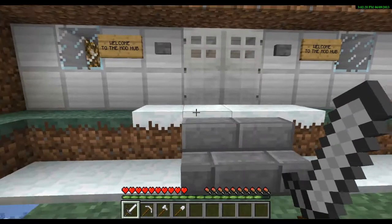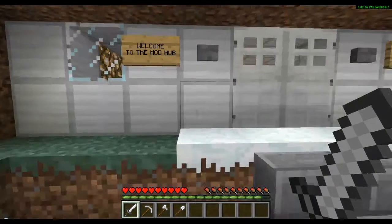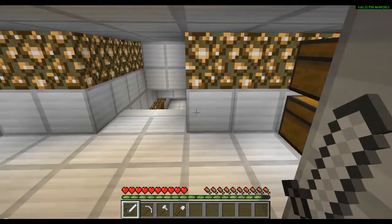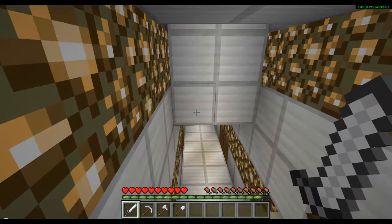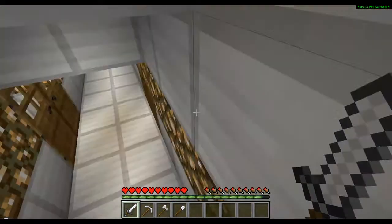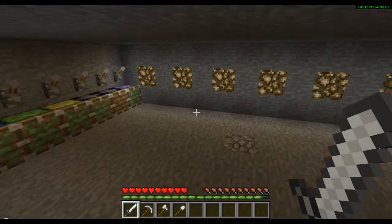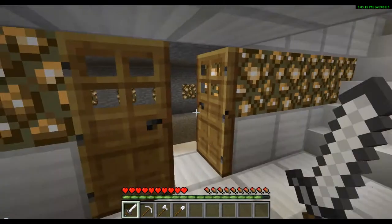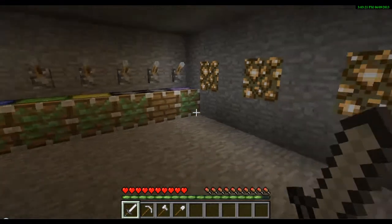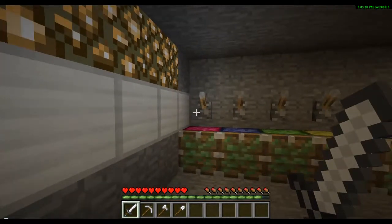So here's the new mod hub - the other one kind of got destroyed, the world kind of got deleted. Sorry about the background noise. So yeah, the Moore Pistons mod is a really cool mod which adds a lot of new piston stuff. These are most of the pistons. There's the gravitational piston which I don't have right now.